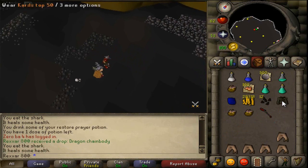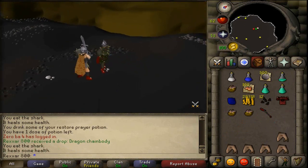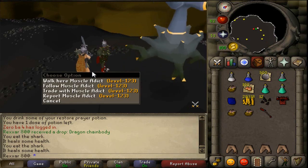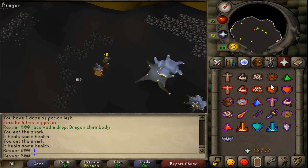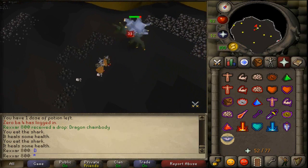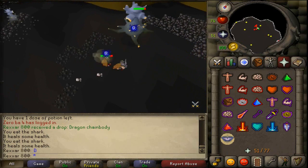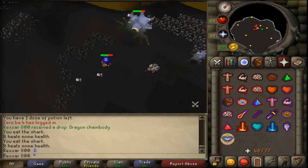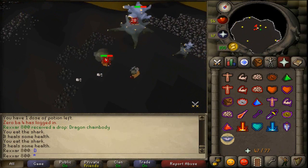It's a very very easy and fun boss because you can get a dragon chain body, a smoke battle staff, or an occult necklace. It's a very good task, and I'd recommend everybody to get 93 Slayer. As you can see, my brother got very lucky as he got the dragon chain body drop — oh, I wish it was me.